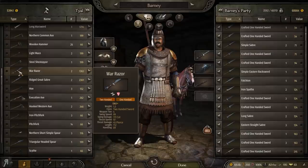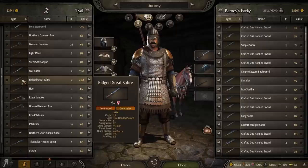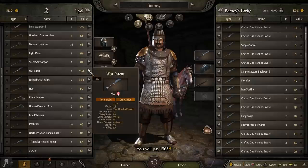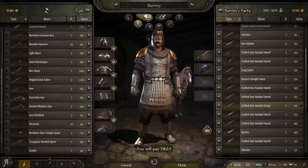What about the war razor? Wow, that does so much damage - 111 cutting damage. Yeah, let's buy that. Should we buy that or this one? That one's got more length, but it might not be that usable. It is a bastard sword technically, so you can use it in a two-handed and one-handed fashion. So I'm going to use the war razor, I guess.